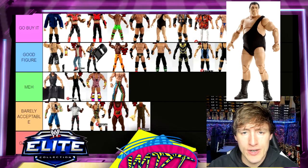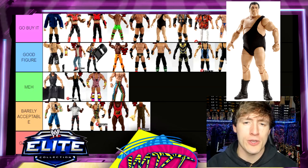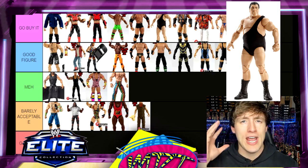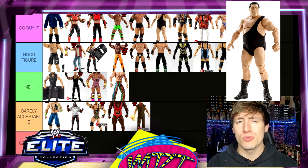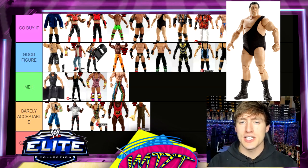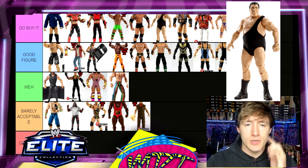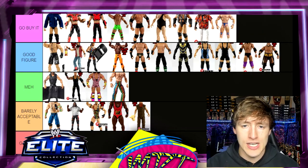Andre Elite 29 — Go Buy It, easy layup. Probably the best version of wrestling-gear Andre you can buy from Mattel right now. You get interchangeable head sculpts with a hair piece, and the cloth singlet is really cool. I think it's better than the Elite 60. As a wrestling-gear Andre it's the definitive version, so Go Buy It without question.